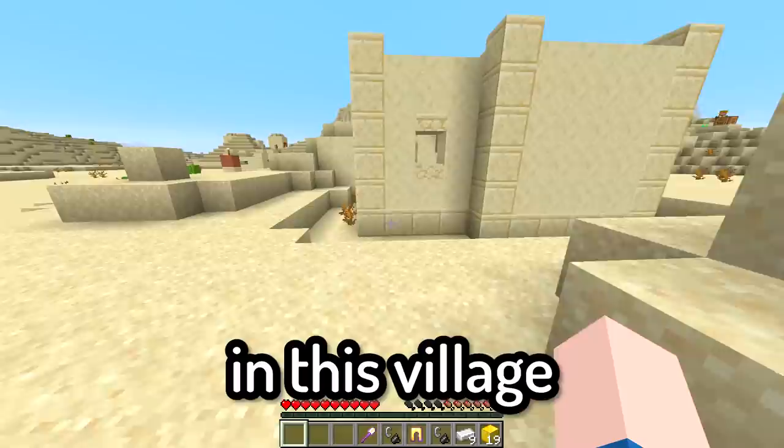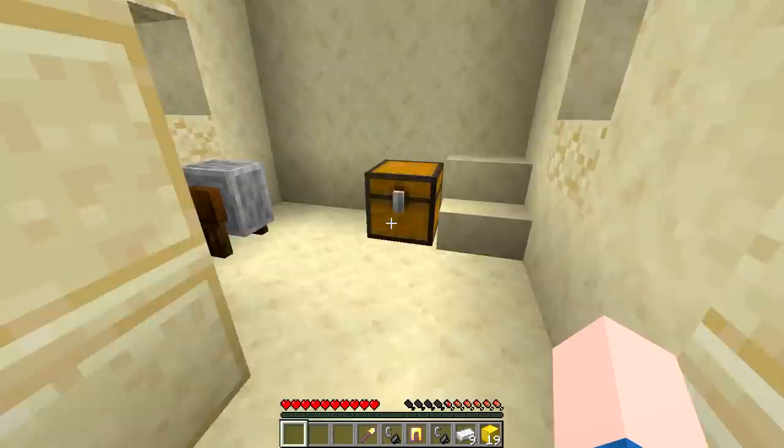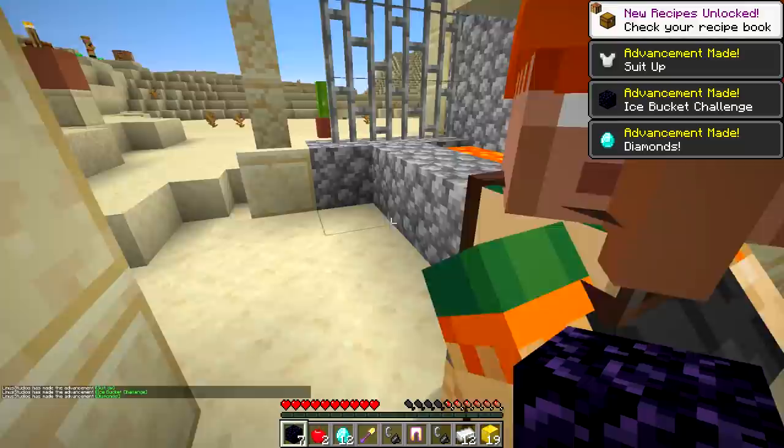And this fortune shuffle — I'm not quite sure what I'm gonna do with that. So literally the first building in this village is a blacksmith, so I'm hoping to get some insane loot from this because of the exaggerated loot generation. Three, two, one — 12 diamonds. Seven obsidian. That is insane.